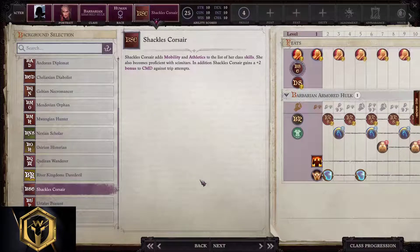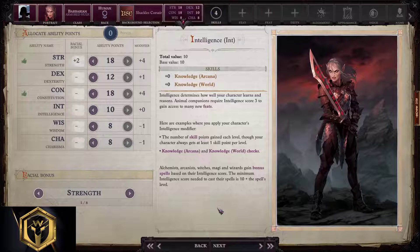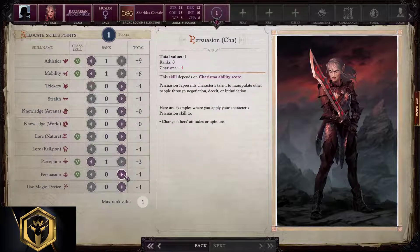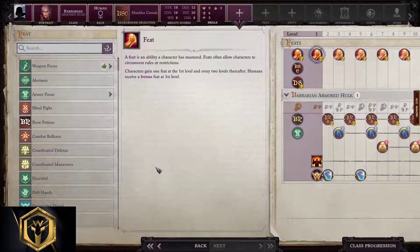Background selection: everything from Craftsman works here. River Kingdoms Daredevil, Shackles Corsair, Warrior of the Linnorm Kings are all very good. I'd guess Shackles Corsair is best for Armored Hulk — he is a heavy motherfucker after all, and we don't want him to get tripped. Allocating ability points: 18, 12, 18, 10, 8, and 8. For Armored Hulk, stick with greens for skill points.